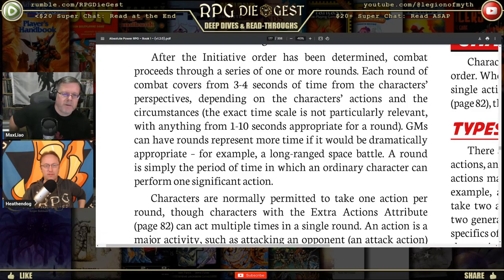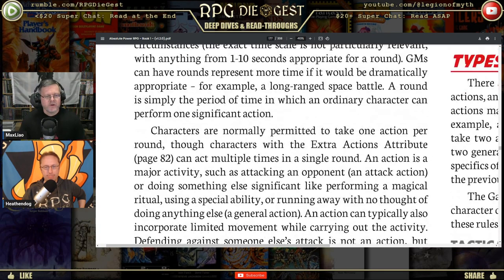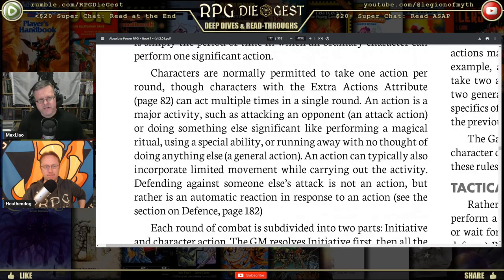After initiative order is determined, combat proceeds through a series of rounds. Each round covers three to four seconds of time. A round is simply a period of time in which an ordinary character performs one significant action. Characters are normally permitted to take one action per round, though characters with the extra actions attribute can act multiple times in a single round.